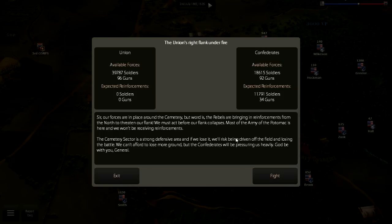The situation is as follows. Our forces are in place around the cemetery, but word is the Rebels are bringing in reinforcements from the north to threaten our flank. We must act before our flank collapses. Most of the Army of the Potomac is here, and we won't be receiving reinforcements. The cemetery sector is a strong defensive area, and if we lose it we will risk being driven off the field and losing the battle. We can't afford to lose more ground, but the Confederates will be pressuring us heavily.